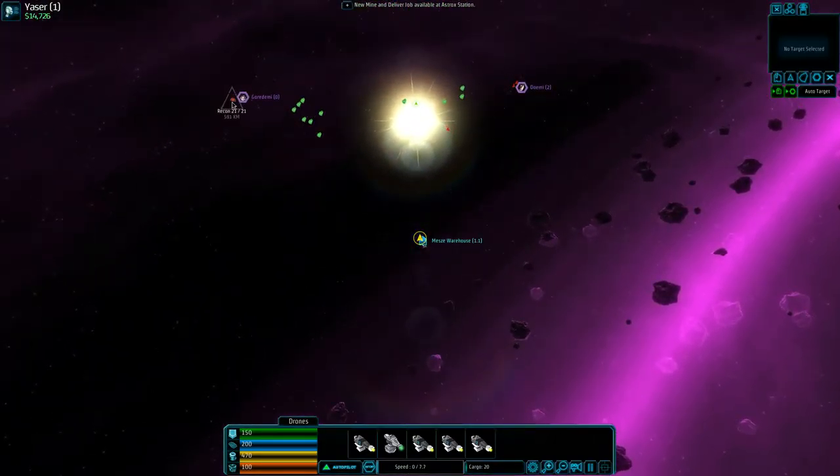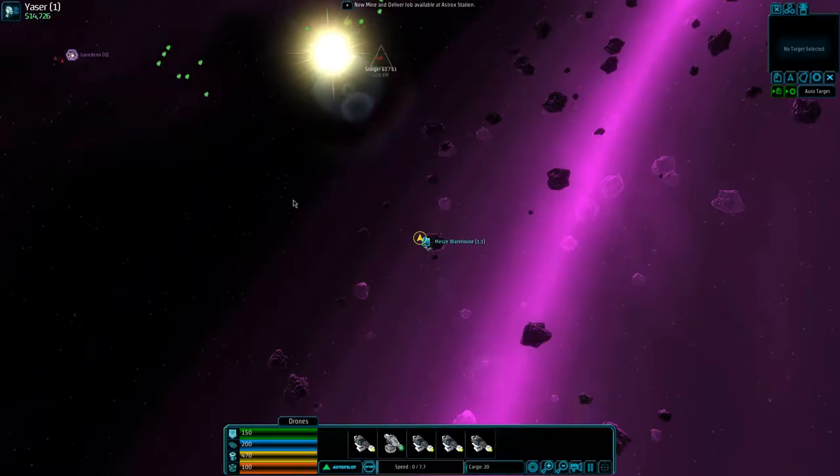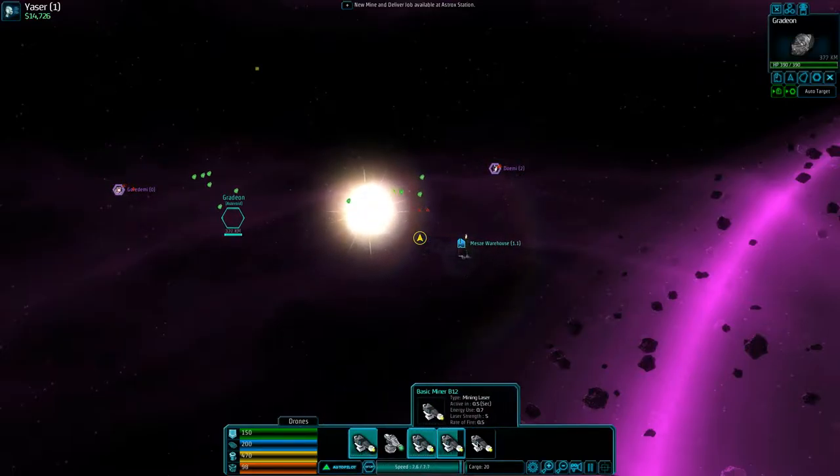Oh look, there's ones over here again — I thought I took care of those. So basically we're going to do some mining and then maybe take care of some of these baddies. I've got my ship specked out to harvest the resources, and that's what we're going to do because we need some cash. Let's activate all of these things.